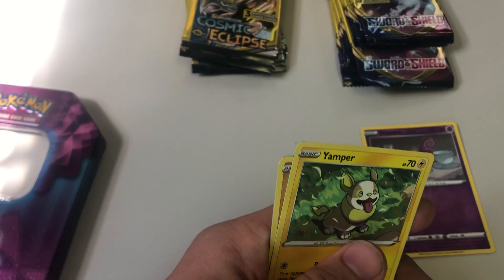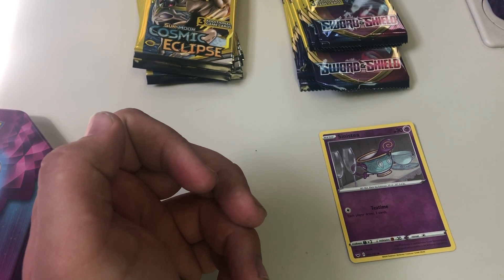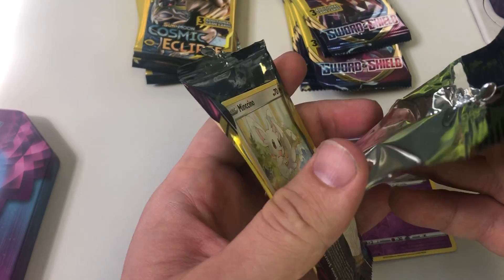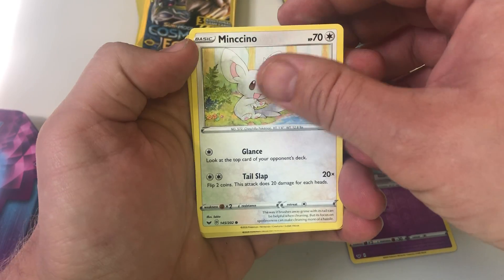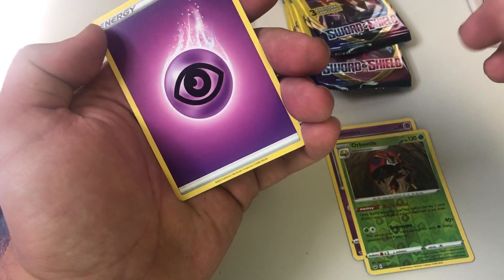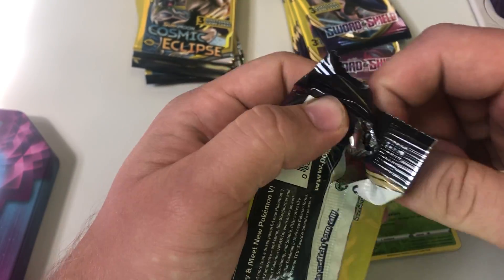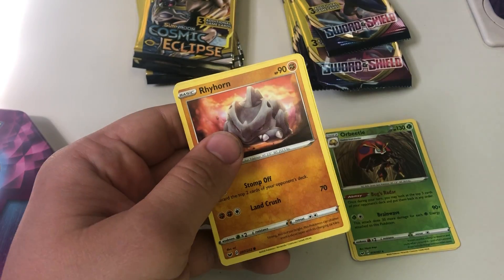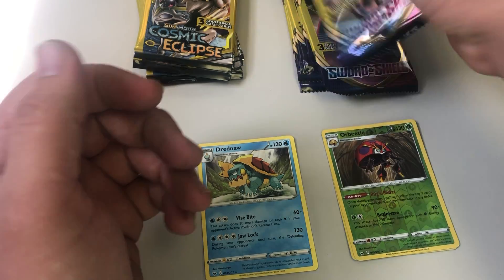Let me re-situate here, sorry about that. Yamper, Coppajah, and Energy. I've opened a lot of these and I have found that if you get an Energy in a pack, I've never gotten anything good out of that three-card pack. Orbeetle — well, I guess I've got a reverse rare there with an Energy. Rhyhorn, Dreednaw — there's a rare — and Stunfisk.